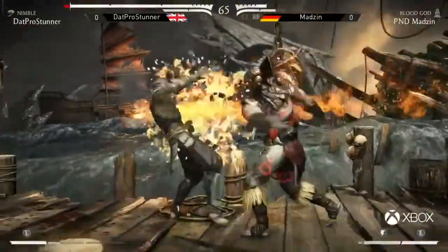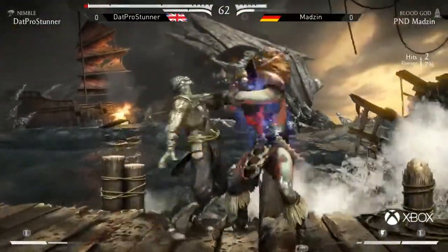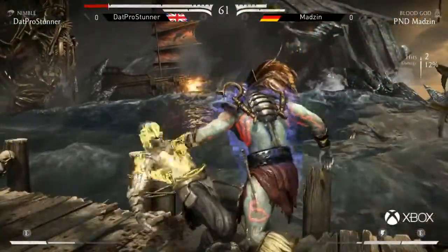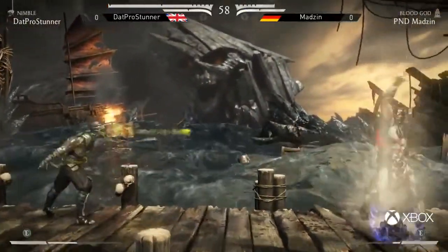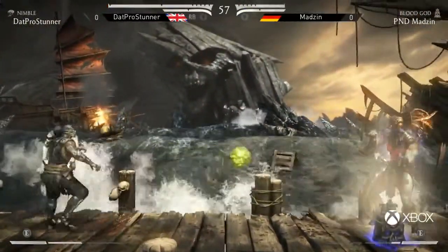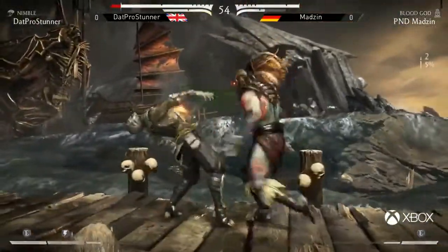That's a really good delayed wake up from Madzin. Stunner just blocking — very intelligent right there. That's very dangerous. I think Madzin wasn't ready for the jump in to connect. Here comes the ground — only opts to go for the fastball instead of the slow one, which did give Madzin a free jump over. Meterburn, Sunray, and damage reduction. This isn't going to even out — the health deficit is definitely going to make it harder for ProStunner to close this one out.